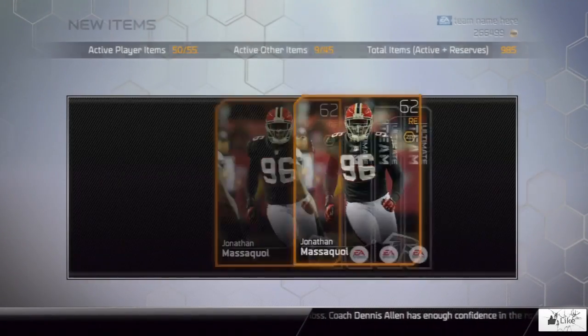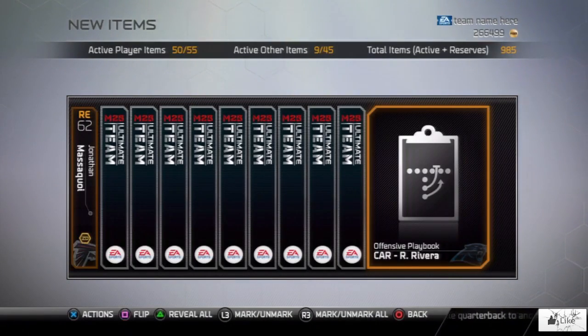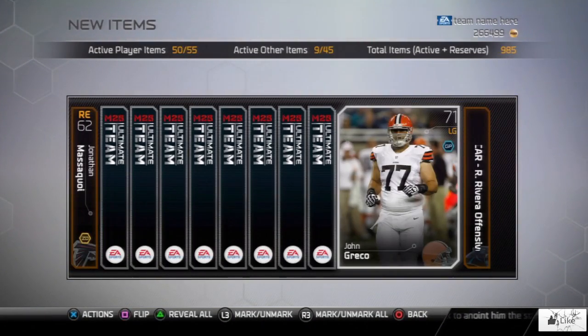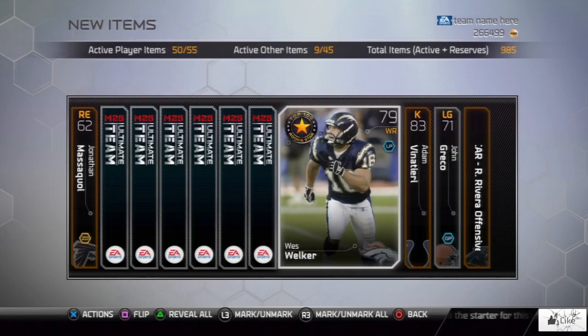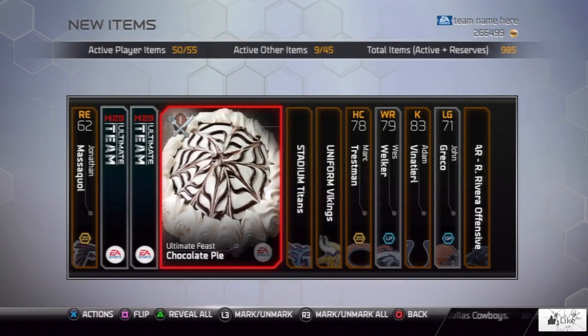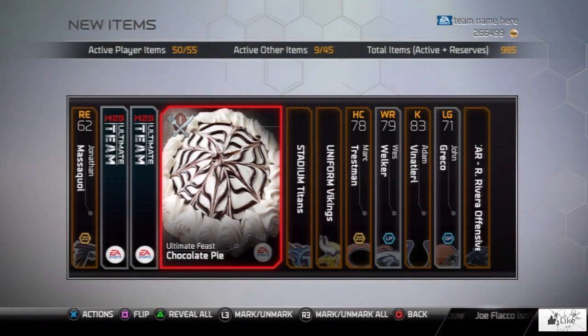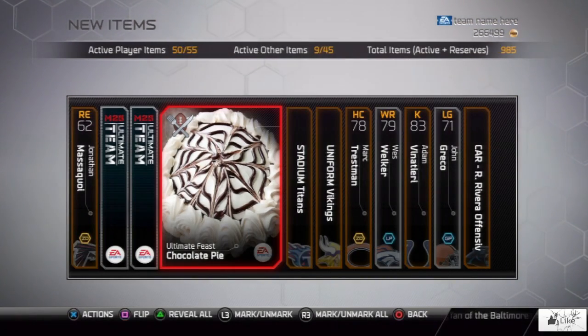We got Masaqua as the first card out of the pack. I'd like to pull one of those elite cards from the collection — those things are going to be going for so much. West Welker, a uniform, there's LP Field... oh yes! Ultimate Feast chocolate pie! I called it guys, that is absolutely unreal.